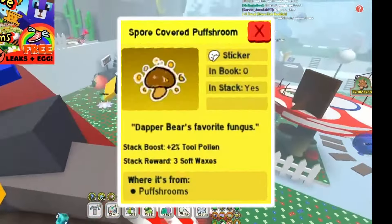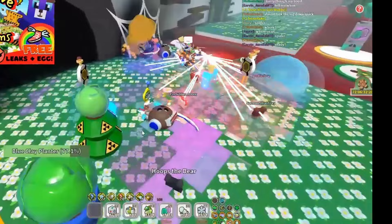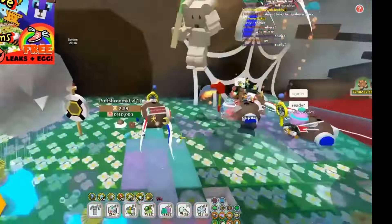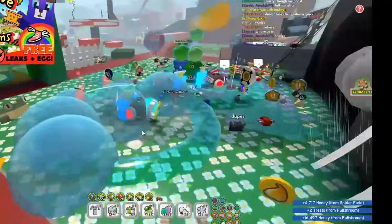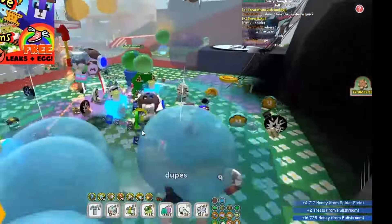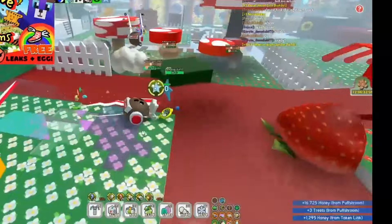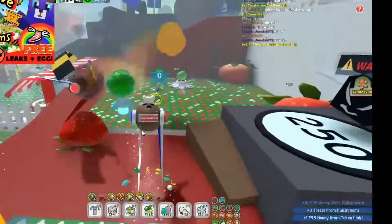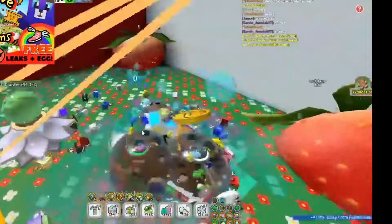So you want to know how to get the spore covered puff shroom sticker in Beast Form Simulator. The best way is to do mushrooms in a particular place — you want to use the 15 strat, which basically means get the mushrooms into the 15b gate and have at least three to four players all helping to move them around.